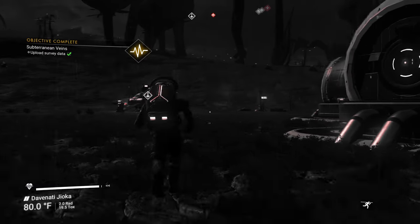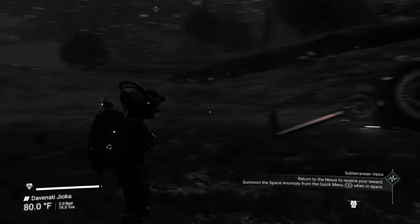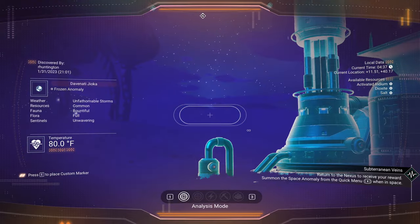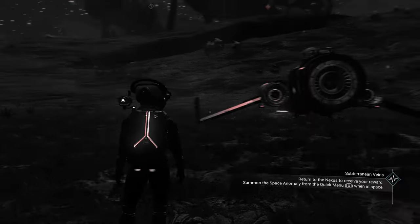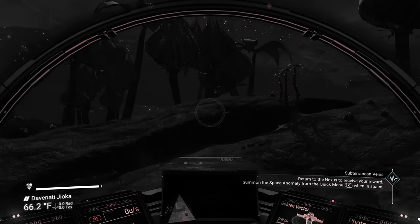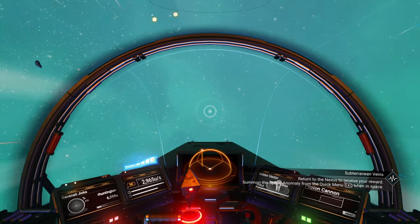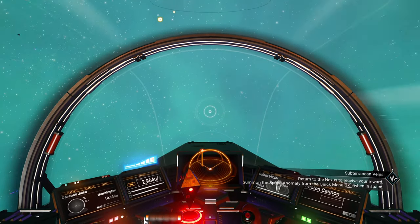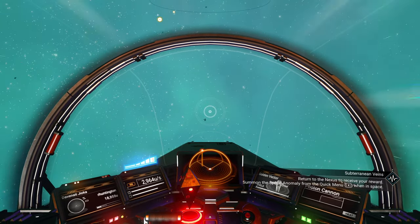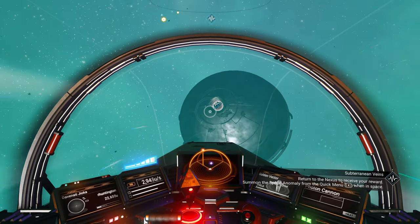We have completed the mission. Any other neato items we're gonna scan real quick before we depart? I don't think so. Let's get back to the Nexus and complete the mission, and we will be done. We are back into space — let's summon the space anomaly and then we can be done.